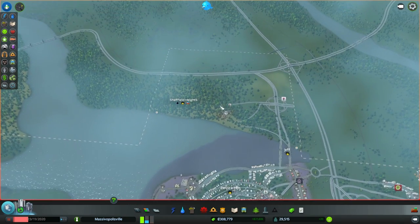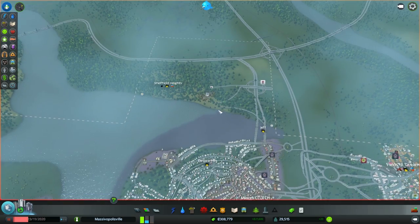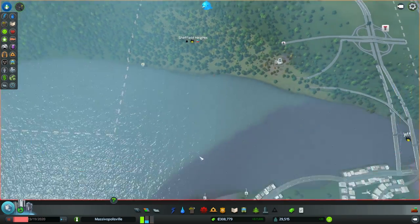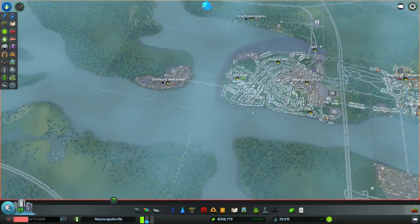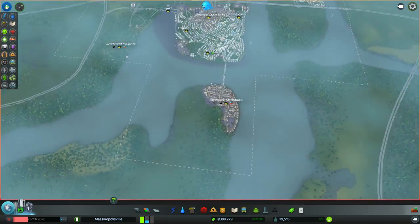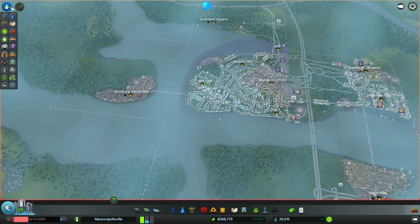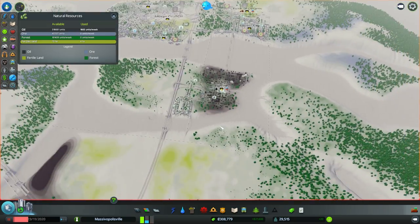Today's episode of Cities Skylines, episode two, is our oil field walkthrough. What you want to do to create an oil field in Cities Skylines is first select and click the information button in the upper left-hand corner, and then check your natural resources.